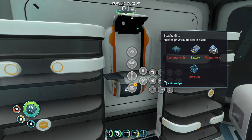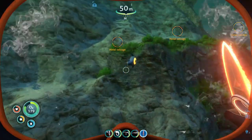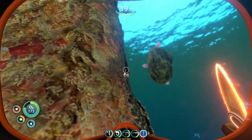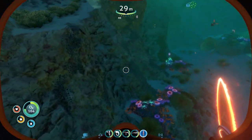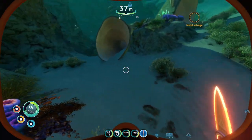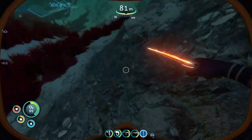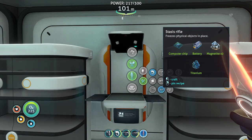I could make a stasis rifle — freeze physical objects in place. Is it worth it? Or a propulsion cannon, but I don't have the full recipe for that. To make the cannon I'll need some more table coral — there's some pretty much lying around everywhere, right over here. I'll grab some of this too and make some more water. I'll also need a couple of salts to make bleach and then water. Without further ado — the stasis rifle!